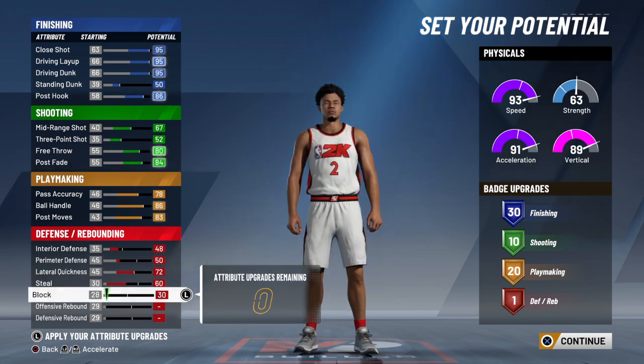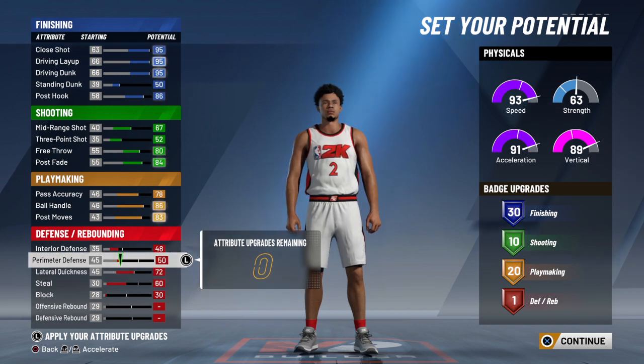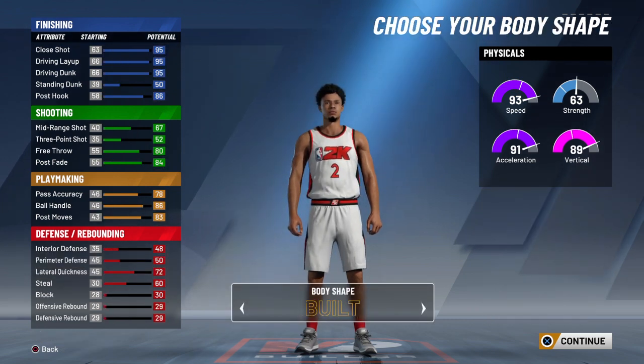You can either pick 60 for blocks and 30 for steal — it's just I prefer that he would be quicker and able to steal the ball more in the park and stuff like that. So next, I would say Nate Robinson...